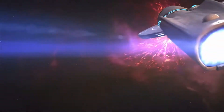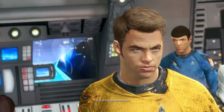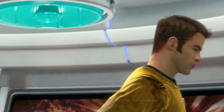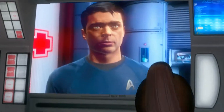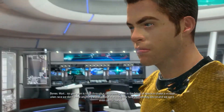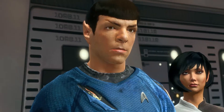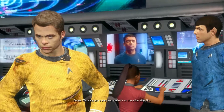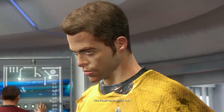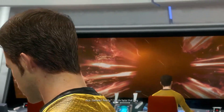Let's carry on with the story then. Get me Starfleet Command. Sulu, set a pursuit course. Full impulse power. The RIP is interfering with communications, I can't hail command. So your plan is to go through a compressing tear in the fabric of space, to chase a vicious alien race that we don't know anything about — except they now have a doomsday device — and we can't even call for backup? I kinda hate that guy. I love the low quality screens on the Enterprise there. Commodore Daniels operates a star base nearby — he could offer additional support.